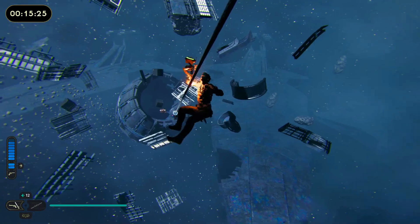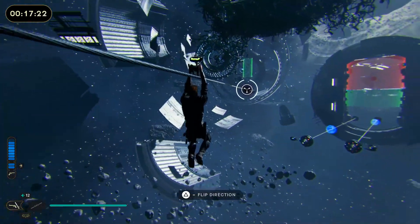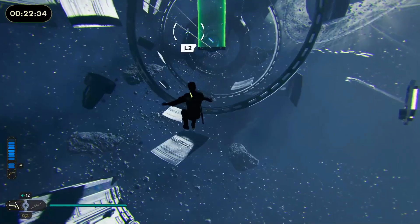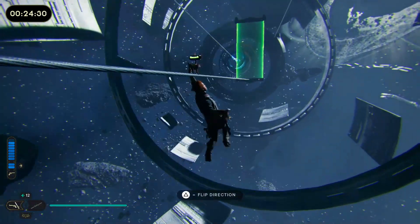Jump onto a line and jump up to the top. When you jump across, this is the tricky part — you need to release to go under the electric bolt, and then double jump to get back on.